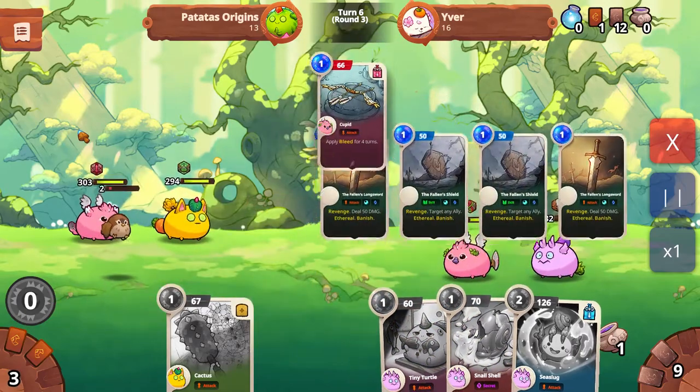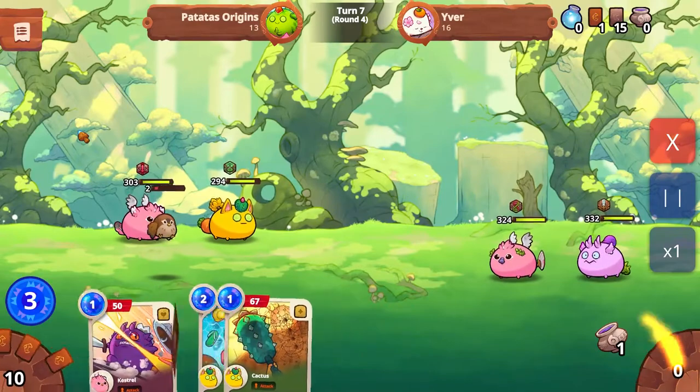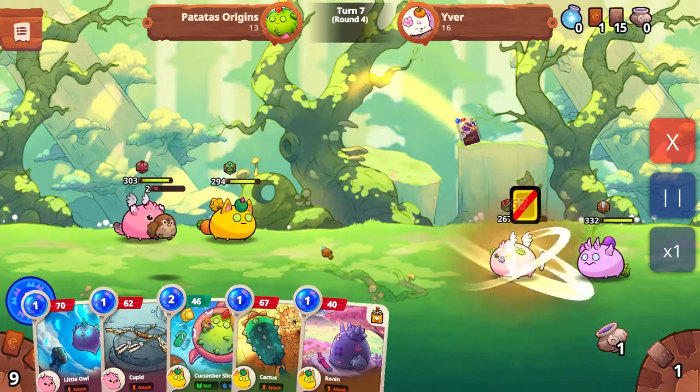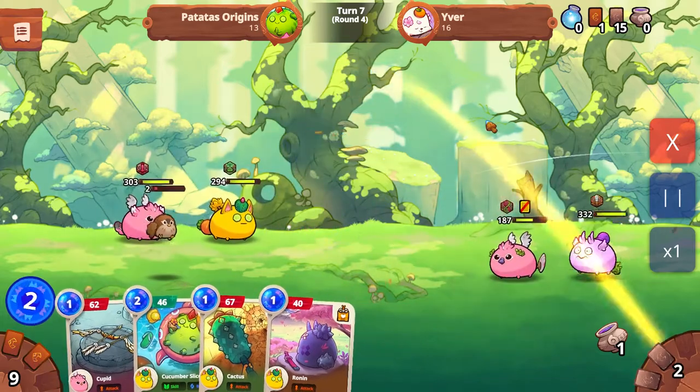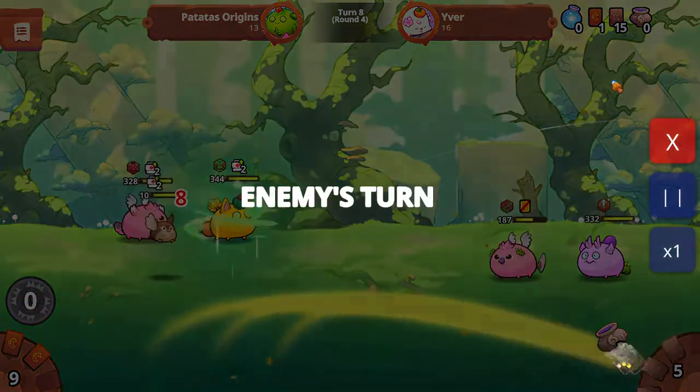Usually mid game and later in the game, kestrel is very very effective. In this case, I used my kestrel to silence this birdie over there. And on the next turn, there are more chances that he will have cards from this axie.